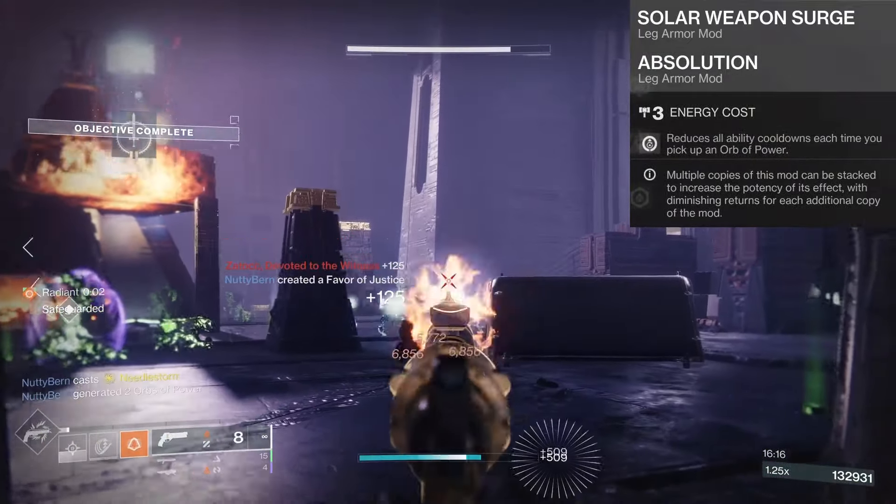It's all about dodging here. For our artifact mods, we'll run all the solar mods: Kindling Trigger, Flint Striker, Heart of the Flame, Revitalizing Blasts, and Rays of Precision. These mods will ensure we're constantly scorching enemies, constantly radiant, and constantly causing ignitions. Although these next two are more situational, I'd recommend using overload rocket launchers and Solo Operative.